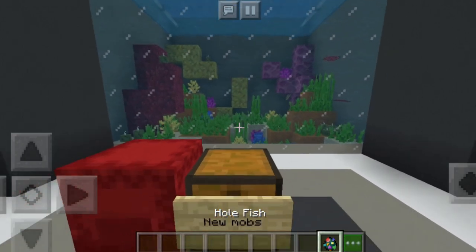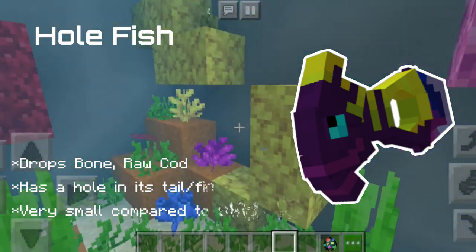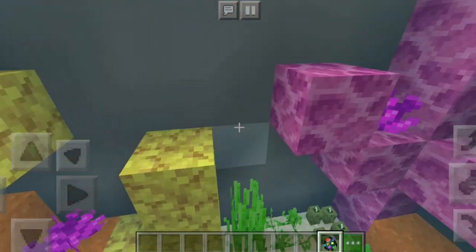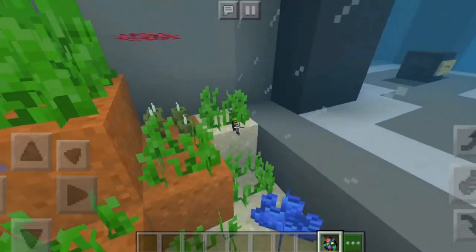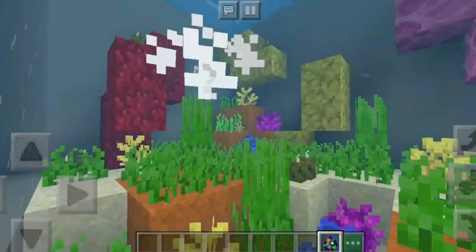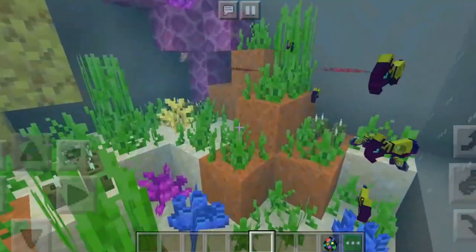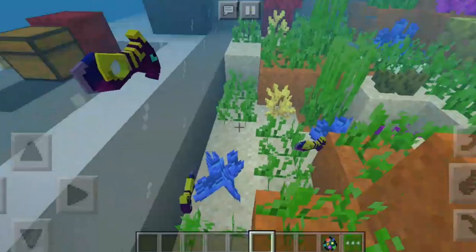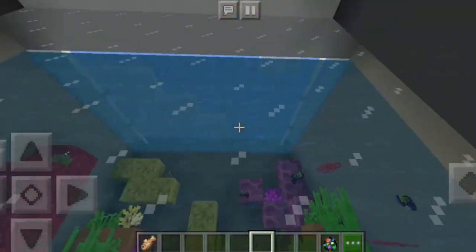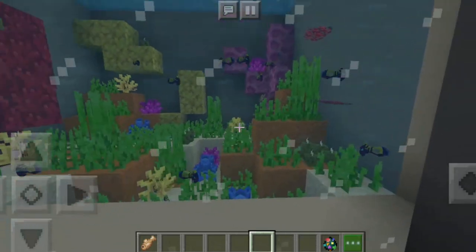The next mob is going to be the holefish. The holefish is a really small fish or mob in the game Subnautica — it's small and a little bit rare. I've played Subnautica before but I've only seen it once. It is really small and it's kind of cute. Let's spawn some — you can see there's a pack of them. They swim using some organ that has a hole in it — that's why it's called a holefish. They look really nice as a pack.